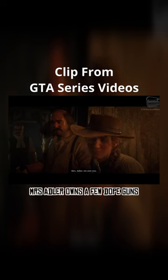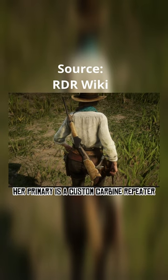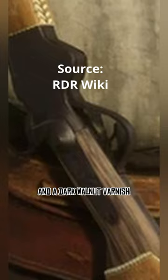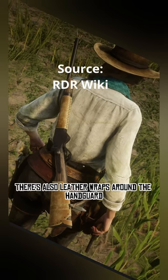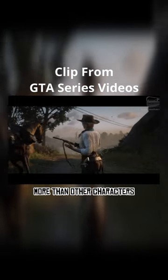Breaking down Sadie's weapons. Mrs. Adler owns a few dope guns so let's cover them. Her primary is a custom carbine repeater. The repeater sports a black steel finish and a dark walnut varnish. There's also leather wraps around the handguard and stock. She uses her primary a lot, actually more than other characters.